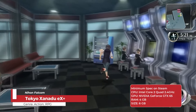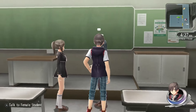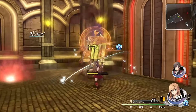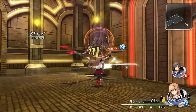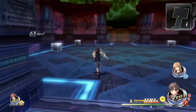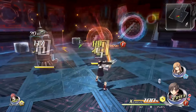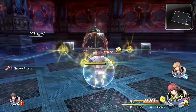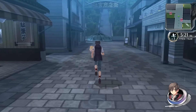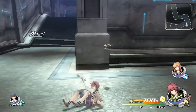Tokyo Xanadu EX+ is an action RPG developed by Nihon Falcom. The story revolves around Ko Tokisaka, a high school student who stumbles upon a nightmare realm known as the Eclipse, which profoundly alters his life. The combat system is action-packed with fast-paced battles against hordes of nightmarish creatures. Players can upgrade their weapons and abilities, form alliances with other characters, and engage in side quests to deepen their experience. Set in the bustling fictional city of Morimiya, players get to explore its detailed districts, including shops, schools, and residential areas.